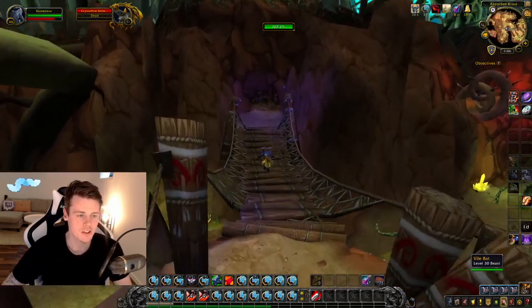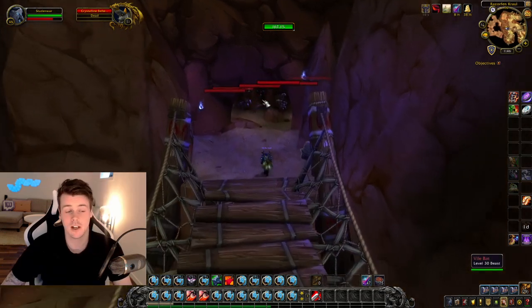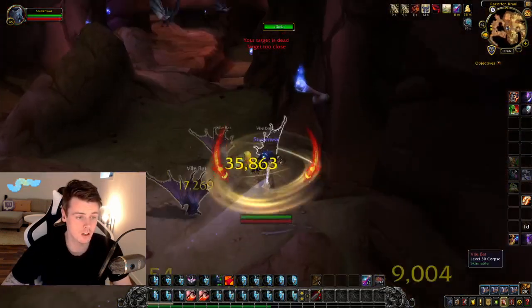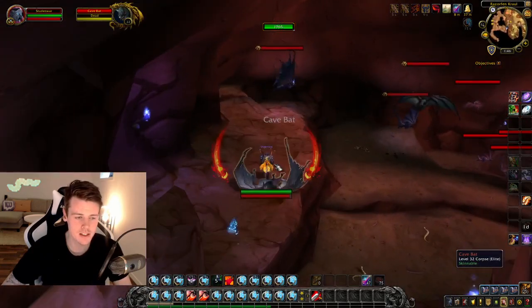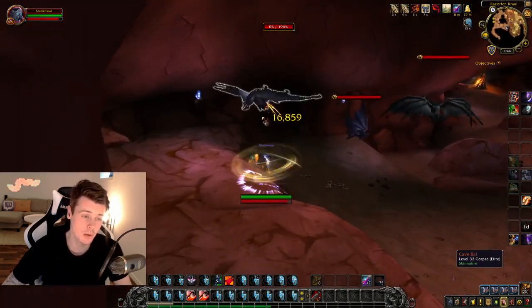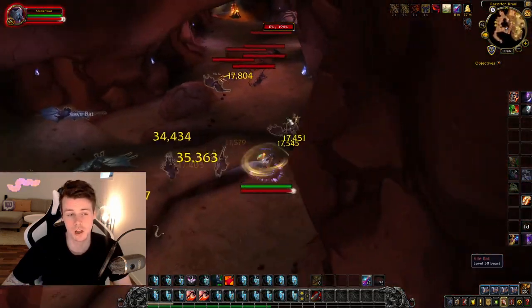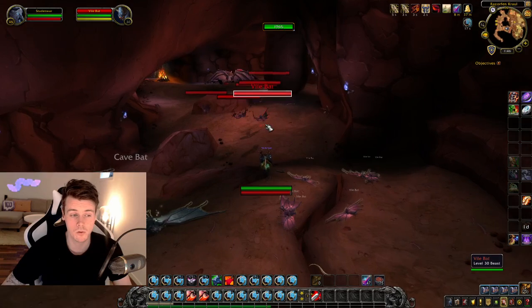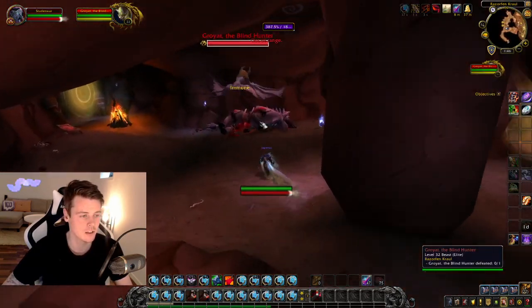Then we step over to the bats. Always kill all of the bats — they can drop all the same items as the other mobs, so make sure you get those down. I don't personally skin the bats. Some people do because the leather you can get is worth a lot of gold on certain realms, but on my realm it's pretty much worthless, so I don't want to spend time skinning them.